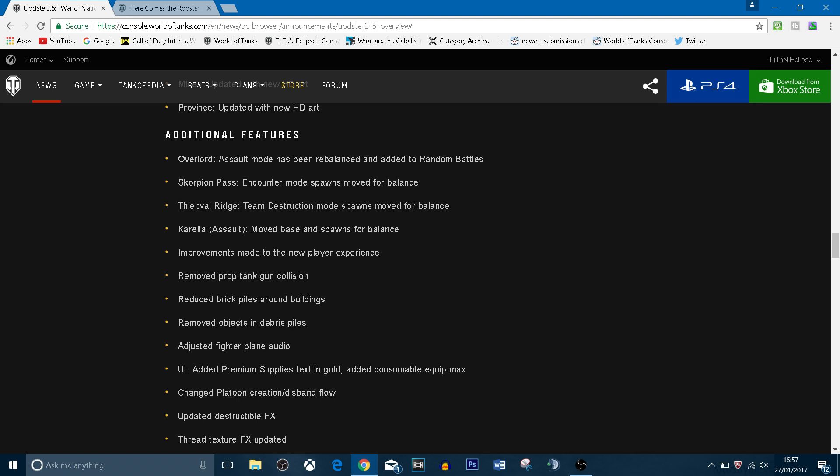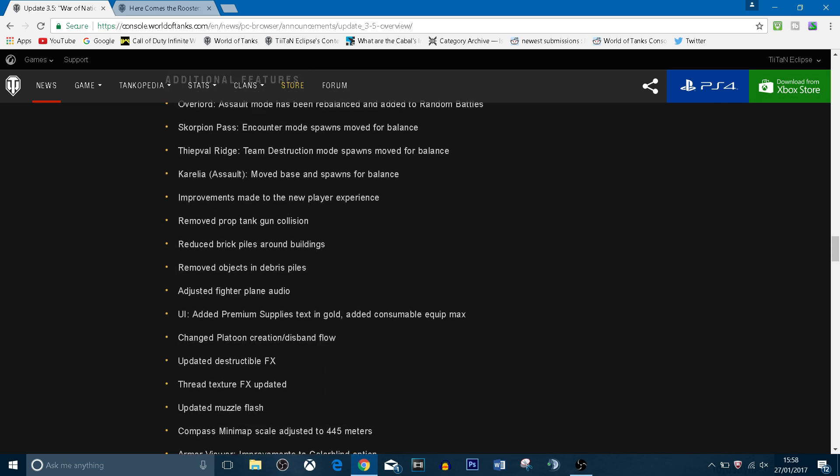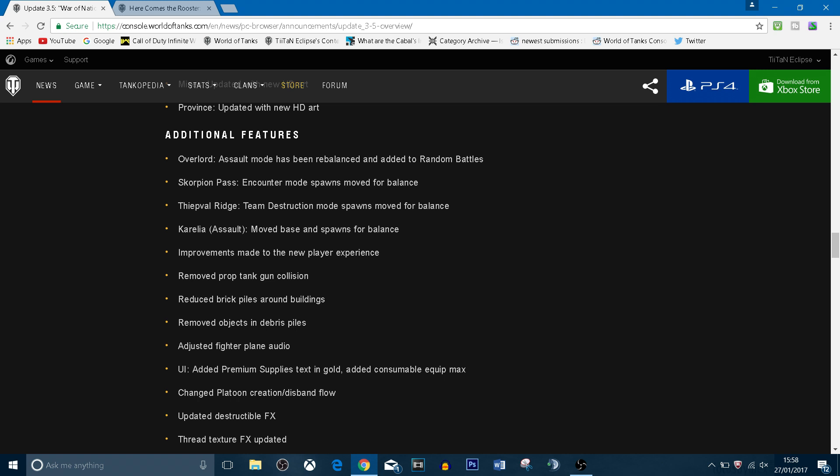Scorpion Pass Encounter Mode spawns have been moved for balance — I did find that was slightly unbalanced when you spawned in, so that's something I really wanted changed. Teatval Ridge Team Destruction Mode spawns have also moved for balance. I'm really hoping Malinovka Assault gets fixed, which they haven't done yet, because it's such an unbalanced map when you're defending with heavy tanks camping at the back. Corellia Assault has also had its base and spawns moved for balance.